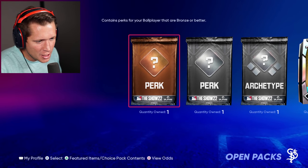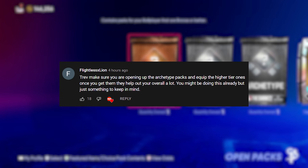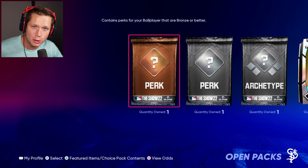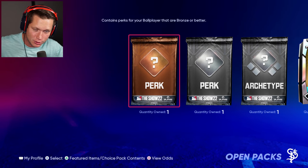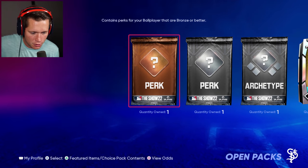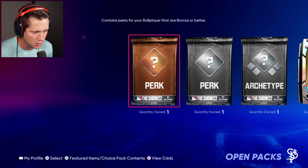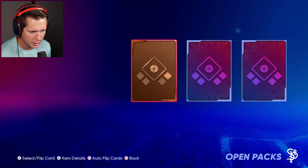Welcome back to some more MLB 22 Road to the Show. A couple episodes ago my friend Flightless Lion left a comment that we need to make sure we're opening our packs. I totally forgot, so thank you for the reminder. We've got some packs here — a couple we've earned as you play, and I also pre-ordered the highest tier of the game. We've got quite a few packs to open, so let's go — bronze pack first.